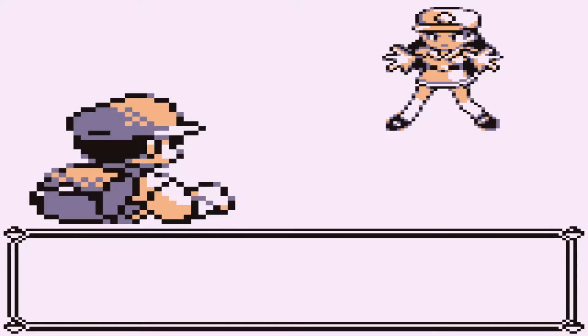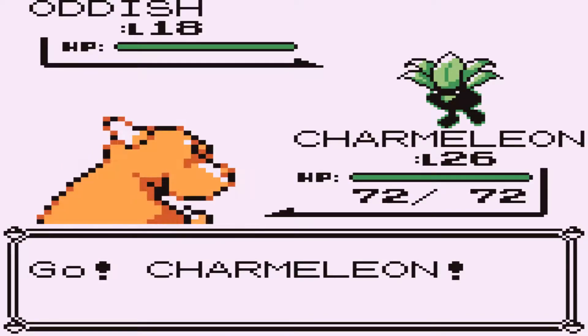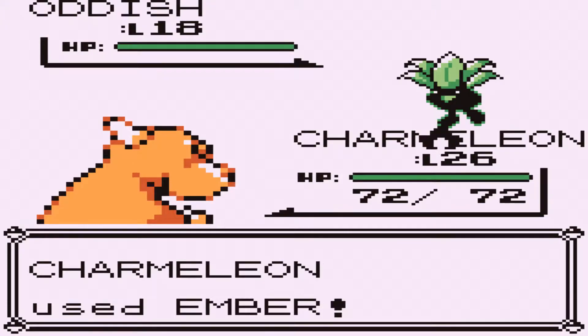So we now have Cut, and we've also got ourselves Flash, so because of that we are able to finally make our way into the Dark Cave. However, we've got to get to the Dark Cave first, and we've got a whole slew of trainers that are going to be blocking our way. A couple of annoying ones, too.